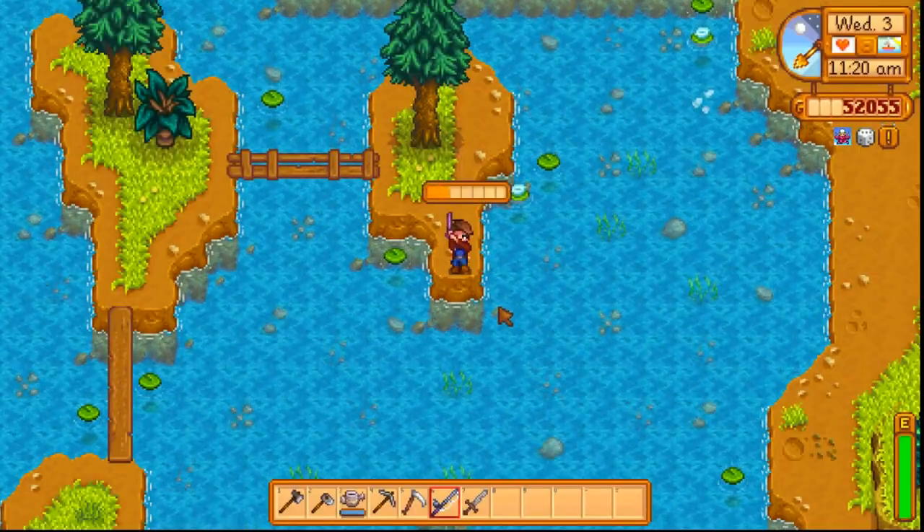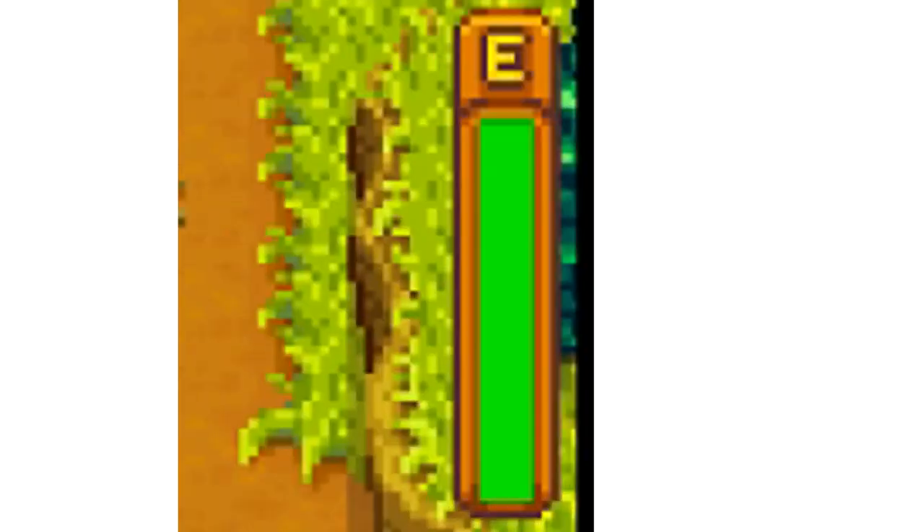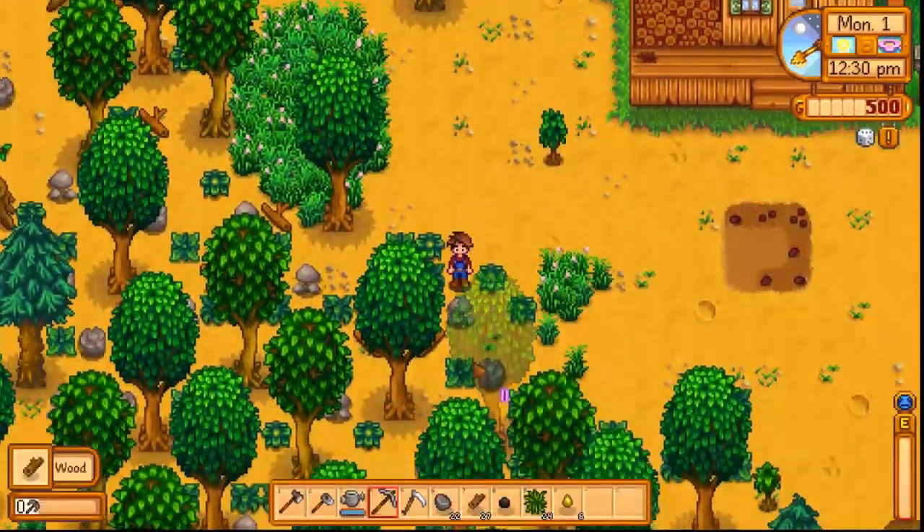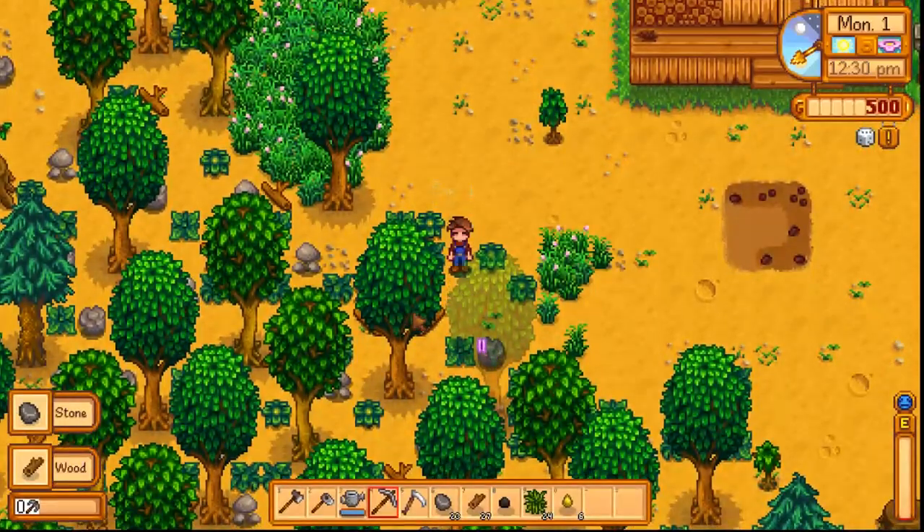Two things you'll want to be keeping your eye on are the in-game time in the top right and your energy down in the bottom right. If your energy drops down to zero or it gets to 2am, you will pass out, which is kind of annoying. You'll wake up the next day as usual, but you'll get a significant energy penalty, so don't overdo it.